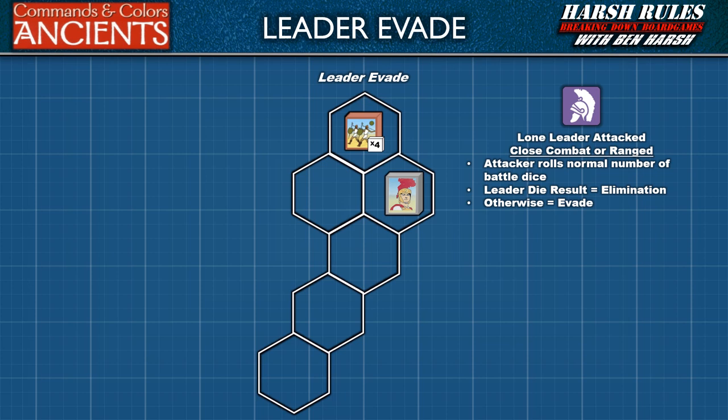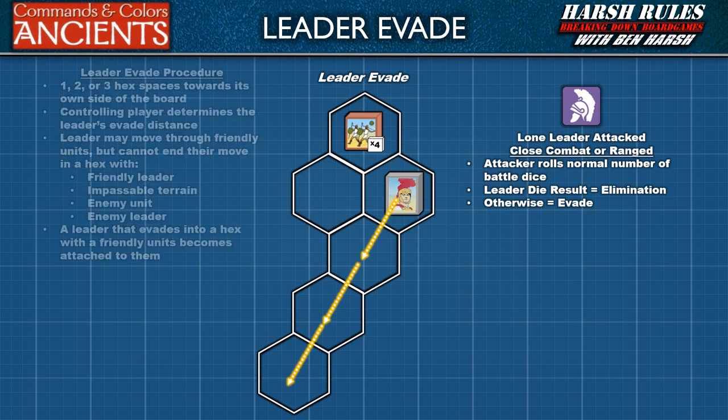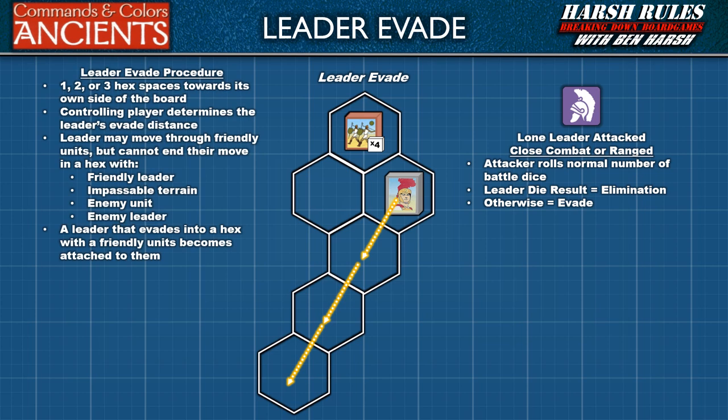The leader evade process is somewhat different from that of units. A leader may evade one, two, or three hexes back towards its own side of the battlefield. The player who controls the leader determines the number of hexes he will move and which path he will take as he evades. An evading leader may move through friendly units, but may not end their evade movement in a hex that contains another friendly leader, impassable terrain, an enemy unit, or an enemy leader. An evading leader may move through an enemy unit, but this is governed by the rules for leader escape, which we will cover in just a moment.